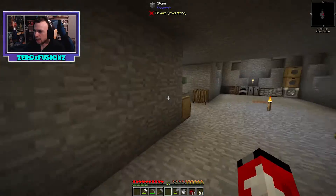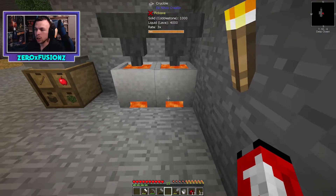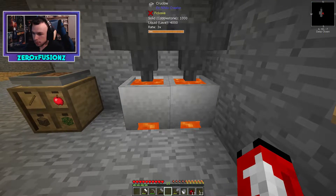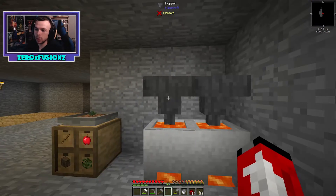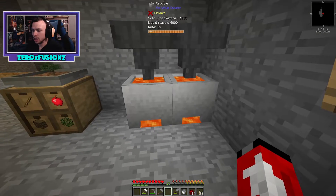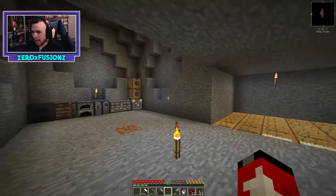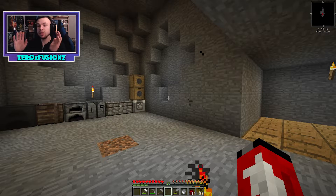We made our first source of lava using crucibles with cobblestone going inside them and torches underneath. We now have lava underneath which melts things a bit quicker, and hoppers up top feed cobblestone in. We completed a challenge, upgraded the cobblestone generator, and a couple of other challenges too.